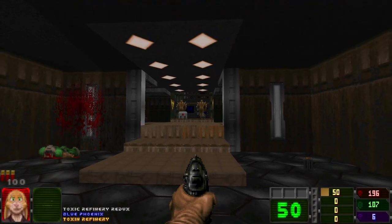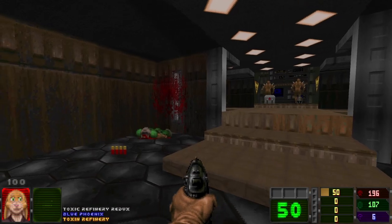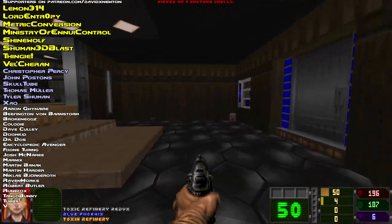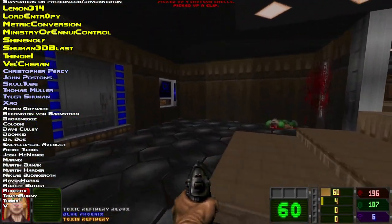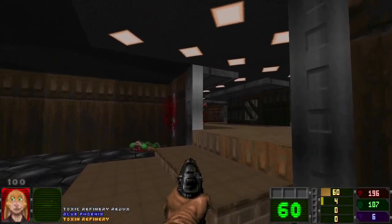This time we're going through Toxic Refinery Redux — that's toxic with a C — courtesy of Blue Phoenix. This contains two maps: this one, and a remake of Military Base. And someone's just noticed me, so I think I'll have to stop talking and start shooting.